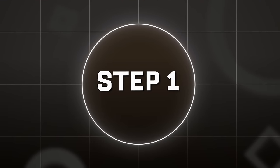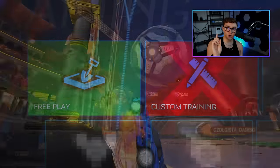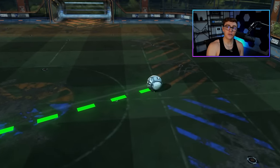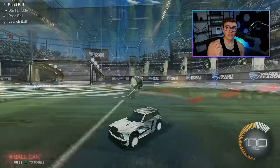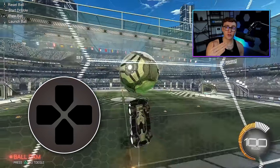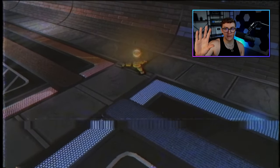Step number one of three: the setup. To be able to air dribble in game and actually score, you need to be able to do the setup. So instead of training packs, I want you to start in free play. Two things to make sure you get an effective setup. The first thing to understand is you want a rolling, not bouncing dribble. To get a rolling dribble, you can use the down command in Bacchus mod, or if you're on console, the up command to quick spawn the ball on your car and take it to the half boost. I want you to stick at the half boost for the rest of this tutorial so that way this all makes sense.